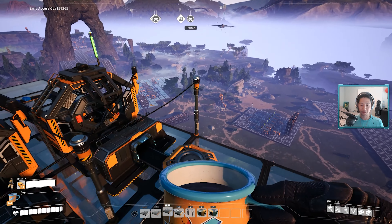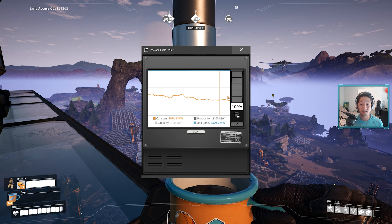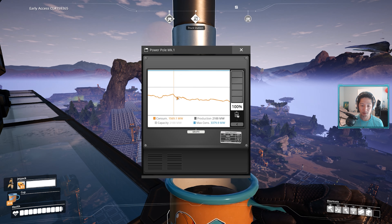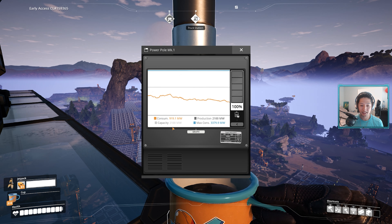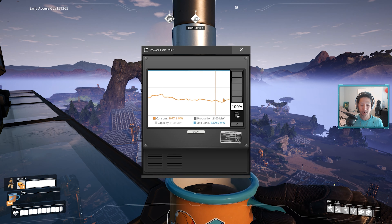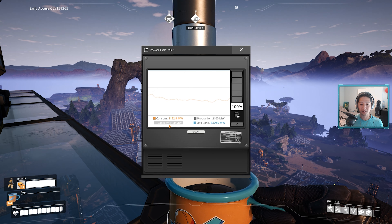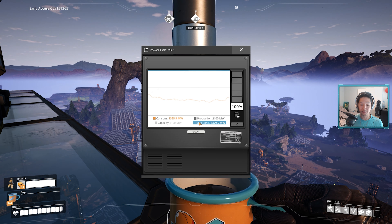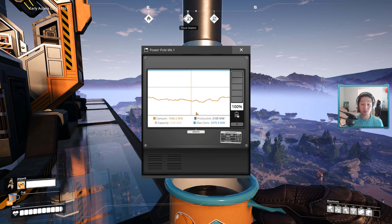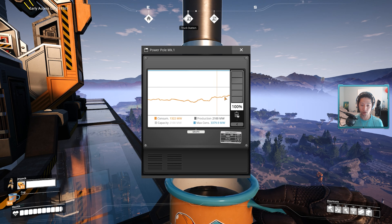You can see from that quick power graph that popped up, we're hitting really, really close to our capacity here. Our consumption at times shoots up to — what is this — 1570? And our max consumption is 2100. Luckily it's pretty smooth. We haven't gotten any crazy spikes, but look at our max consumption: 3380. We're getting close to doubling our capacity with this max consumption, and that's not a good place to be. I've been saying it for several episodes now: we're going to have to upgrade our power situation by adding some more fuel generators soon.